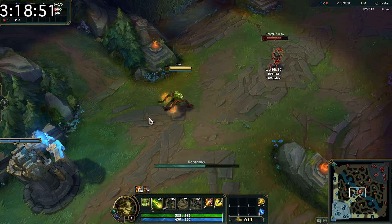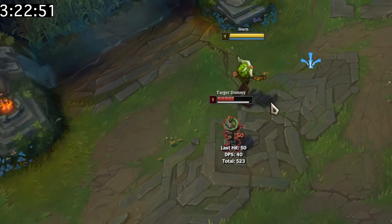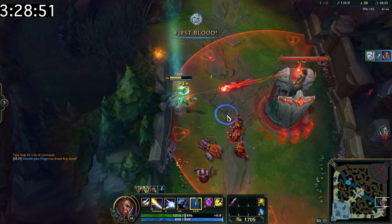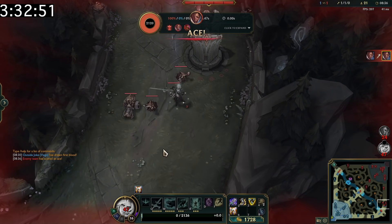A lot of you may not know this, but you can click on enemies that Ivern has rooted to dash to them, which is kind of essential for ganking. If you buy Guardian Angel on Viego and acquire a champion's soul and then die, your GA will not proc because you temporarily don't have his items.